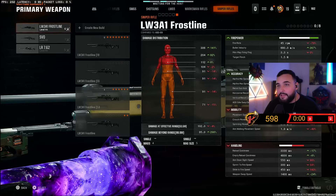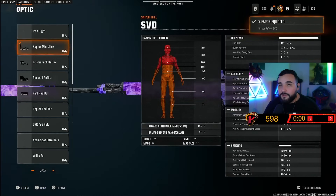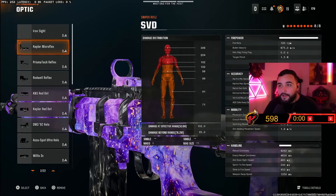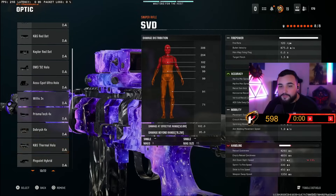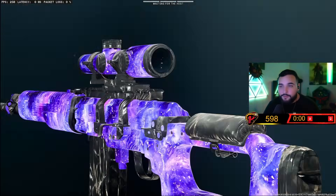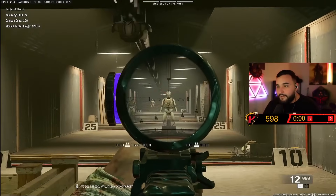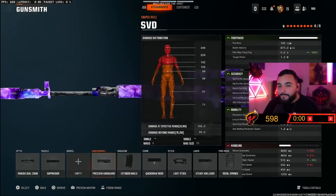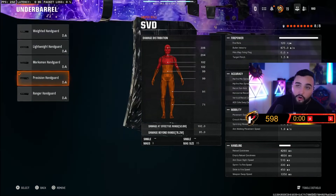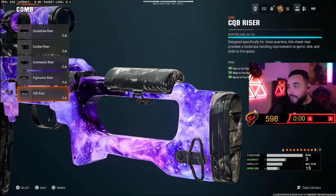I personally like the scope on the Frostline and the LR. The SVD default scope I didn't like too much — if you're having issues, you can always play face off with a red dot on the spaced-out maps. You can also put on a 4x or 3x scope if unlocked. The Renetti dual zoom is actually not a bad option — it's the closest thing to a normal sniper scope. For attachments, if you're quick-scoping, go for quick-aiming things. If you're hard-aiming down lanes, stack aiming idle sway so you don't have to hold your breath as much.